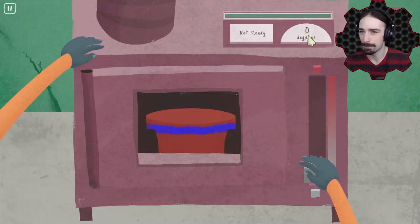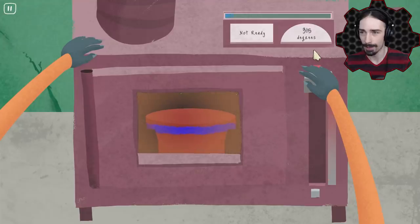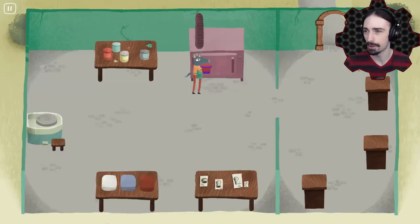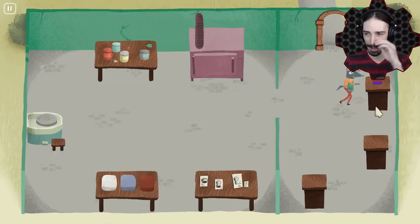Pots must be at least 50% baked. So do we put it all the way up? I'm just going to put it all the way up — max degrees. Temperature must be zero degrees. Why does the temperature need to be zero degrees? I had to let it cool to zero degrees before I could take it out. Of course. I think I got lucky with that — I had no idea what I was doing, but I think we're okay now.